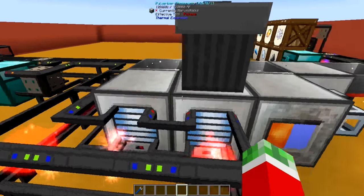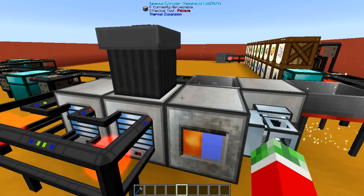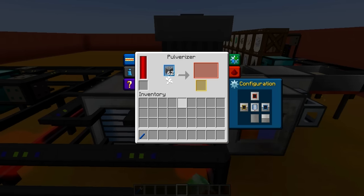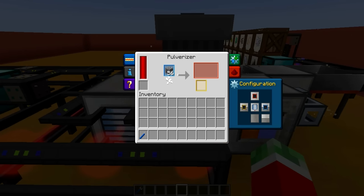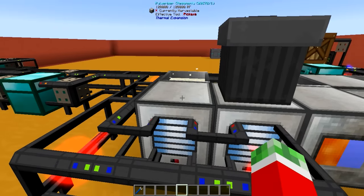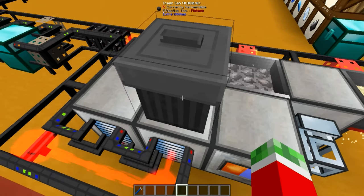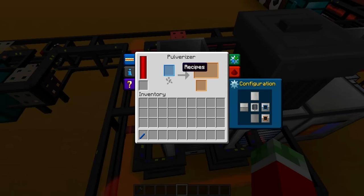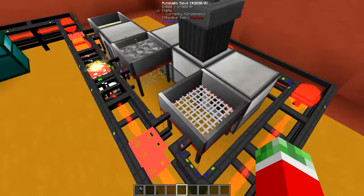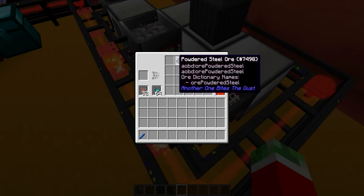Then on the other side is the actual dust production. Dust is pretty much made by pulverizing sand, so what I did is I've got myself one pulverizer which is turning cobblestone into gravel, with sand as a byproduct. The gravel is getting trashcanned and the sand is being put into another pulverizer. If you have any other use for gravel you can use that instead of a trashcan, but for this purpose I don't need it. The sand is being put into the pulverizer which makes dust, automatically outputting it into the next sieve.